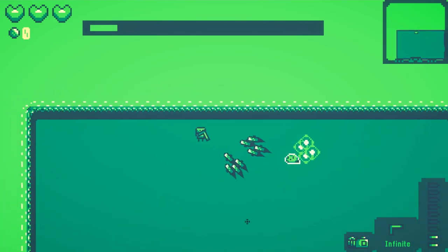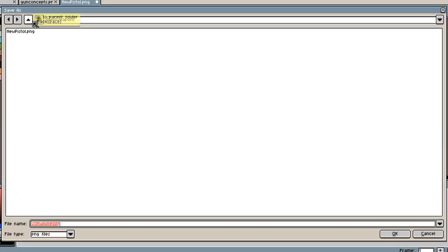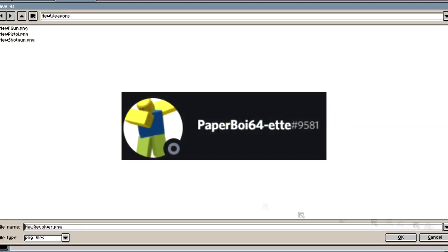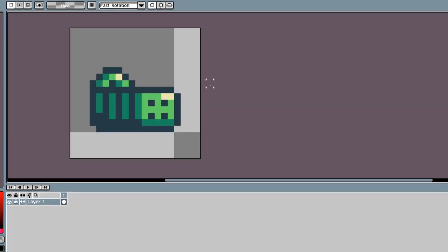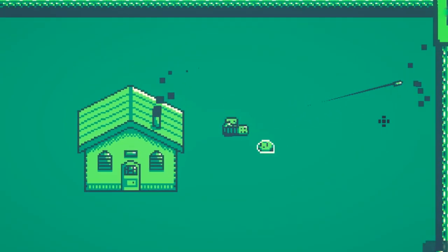The next thing I started working on was upgrading the weapon art. The old weapon art was honestly really outdated and needed some work. Thankfully Paperboy made some really cool art a while ago, so I took his sprites, modified a few of them, and added them into the game. I think they look better overall, but they're pretty big compared to the player, so that might be an issue.